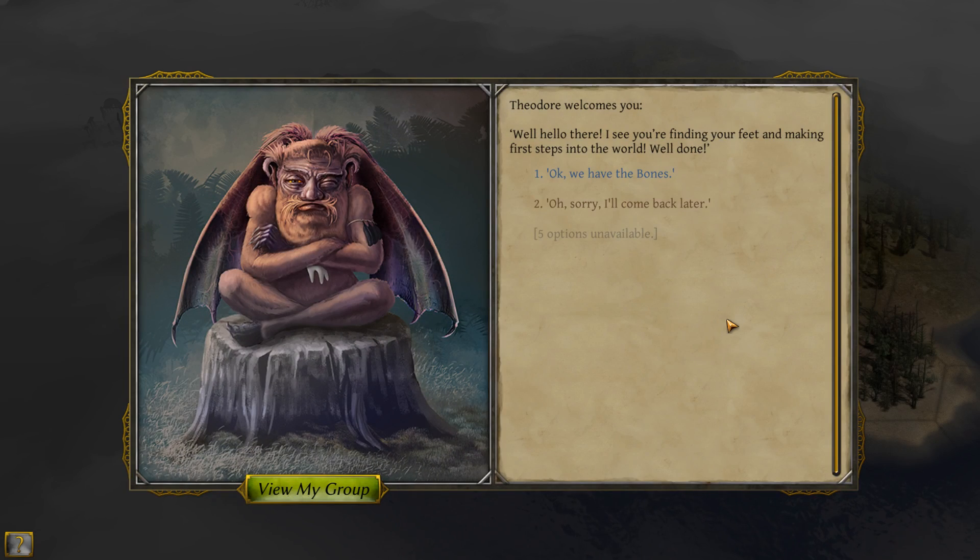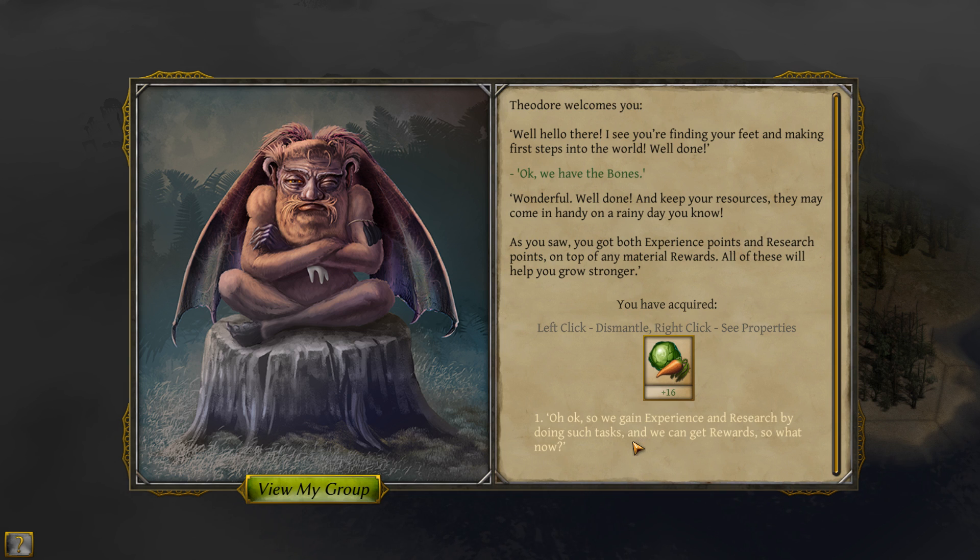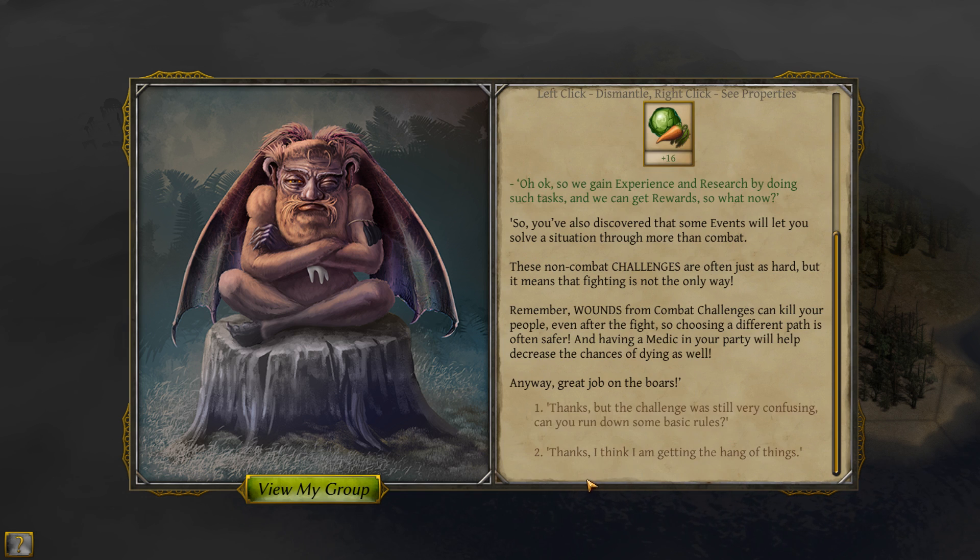Let's come over to Theodore's tutorial. Theodore welcomes you — hello there. I see you're finding your feet and making first steps into the world. Well done. We have the bones — wonderful, well done. Keep your resources, they may come in handy on a rainy day. As you saw, you got both experience points and research points, on top of any material rewards. All of these will help you grow stronger. So we gained experience and research by doing such tasks, and we can get rewards.